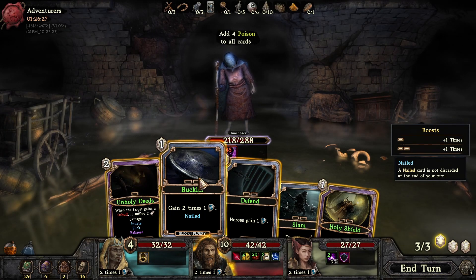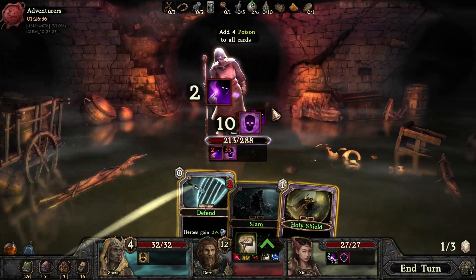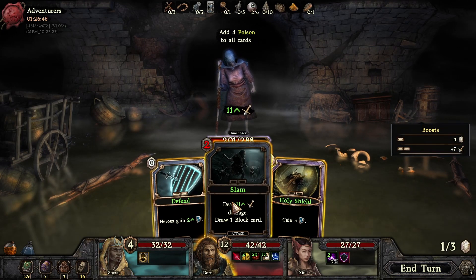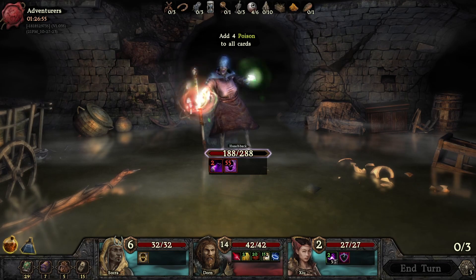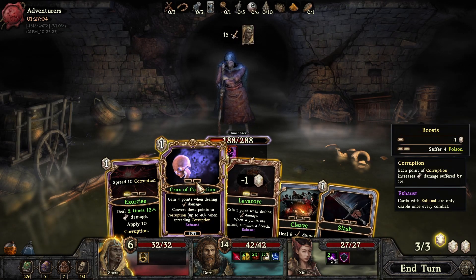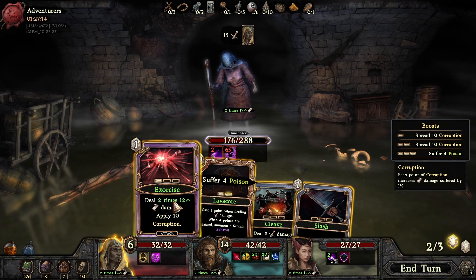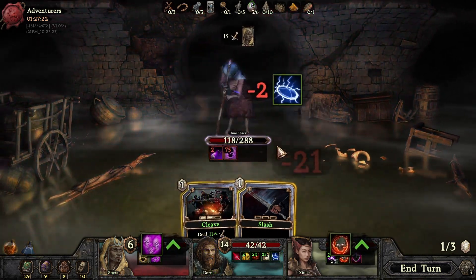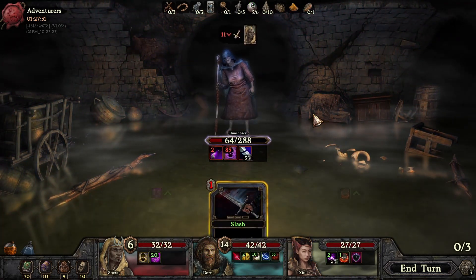Not great. Oh we'll do this. Oh, suffer three damage — shouldn't it be four damage? Not sure what happened there. All right, done. Gain four points corruption — we'll do it, it's free. Suffer four poison. Oh, if there's an extra boost on all of it — so we don't want to boost cards to max. Interesting, that's an interesting one. All right, there we go. If I weaken and shrink him, bam bam bam.